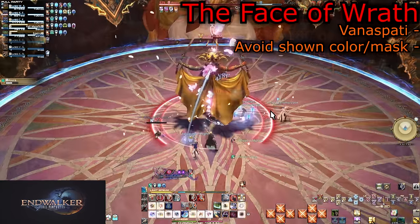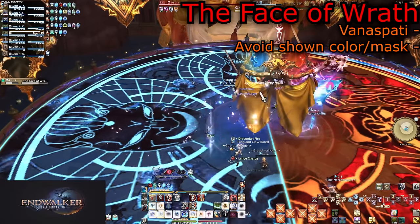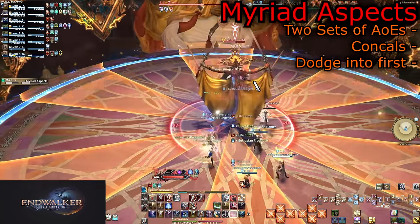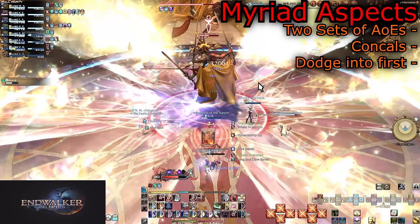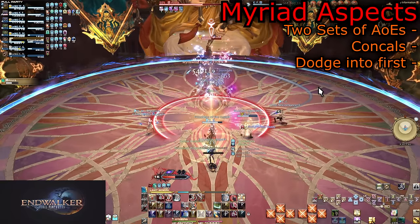The Face of Wrath is like the Vow of Spotty Boss, but on the sides of the arena. Avoid the color or mask shape that appears on screen — get hit and you will be stunned. This follows immediately into Myriad Aspects: two sets of cone AoEs. Simply stand in the safe spot of the first set, then dodge into those AoEs when they go off to avoid the second set.